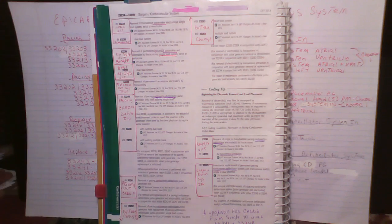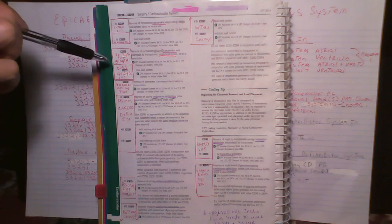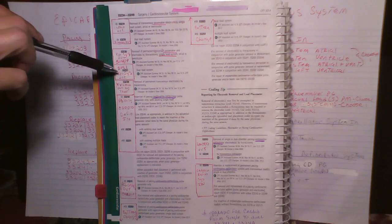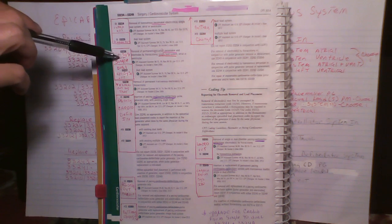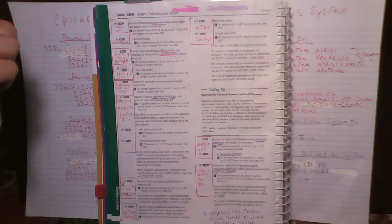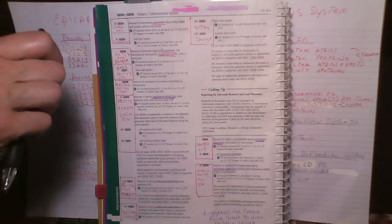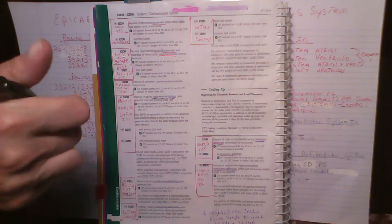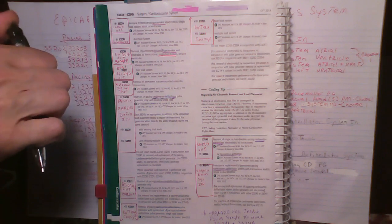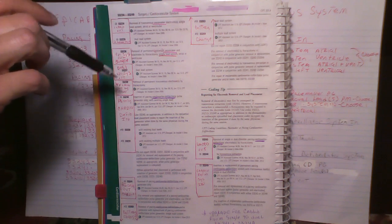Now we're going to talk about the epicardial system and compare it to a transvenous system. I want to circle back to codes 33236 and 33237. These are epicardial systems where the lead and the pulse generator come out by thoracotomy. Both of these codes identify a pacemaker-only system coming out.